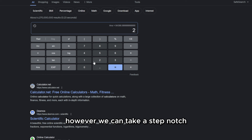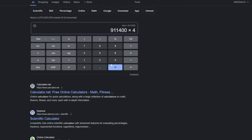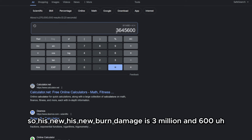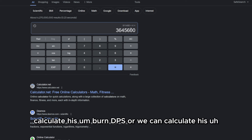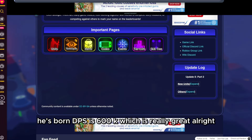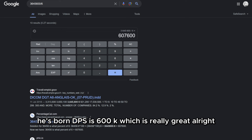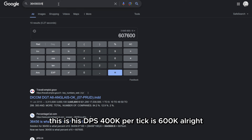We can take it a step further and calculate his burn. Burn times 4 — so his new burn damage is 3.6 million, which is really good. His burn DPS is 600k. His base DPS is 400k, and per tick is 600k.